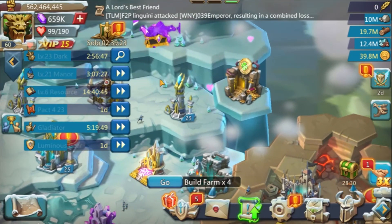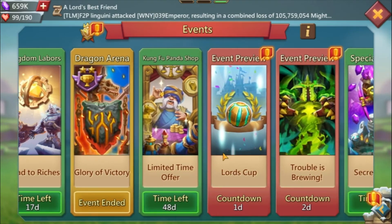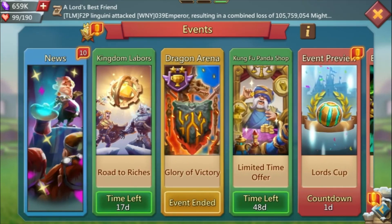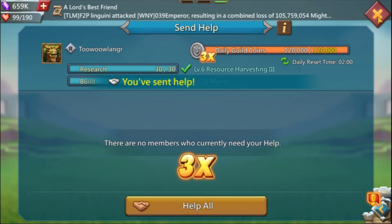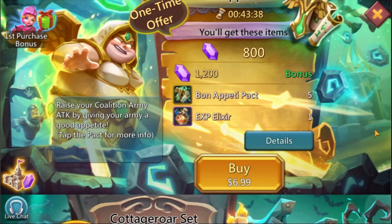Another way to get them is through events. Right now there's nothing, but sometimes the bargain store appears in events and you can buy those packs with gems. Guild Fest also just expired two days ago, but in your rewards there's a chance you'll have some of those familiars. So that's another way to obtain them.